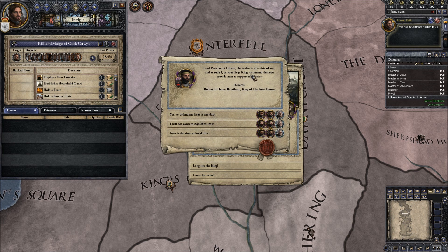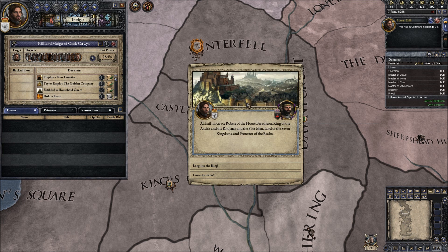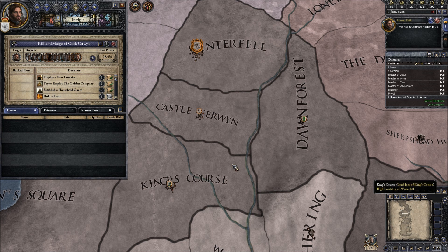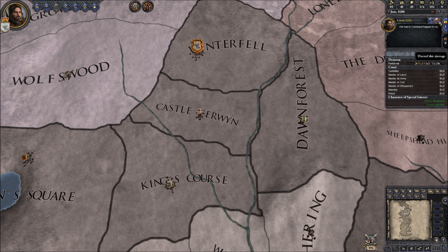Lord Paramount Eddard - the realm is in a state of war, and as such I, your liege king, command you to provide men to support my armies. I will defend him - I'll join King Robert in his defensive wars. I don't want to join his offensive wars - it's not time to break free. I'll join his war. Yes, long live the king! Now I'm explicitly part of the war.